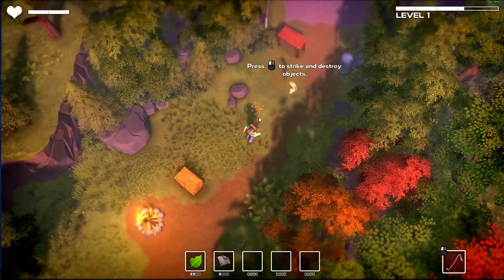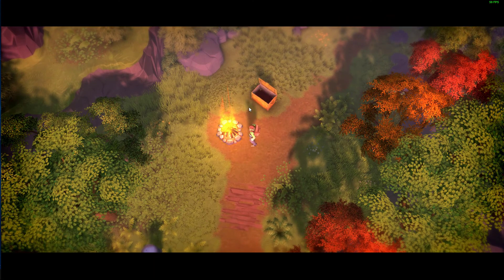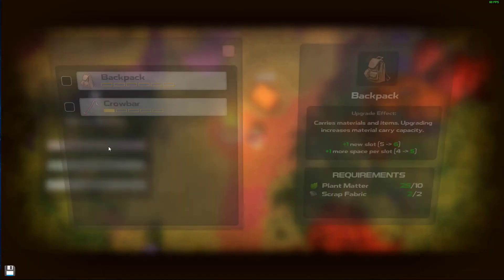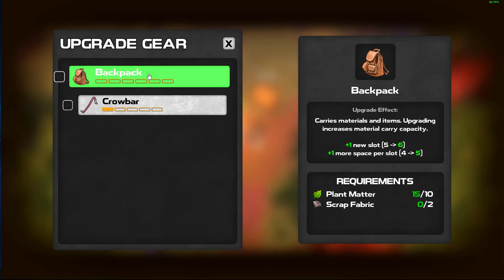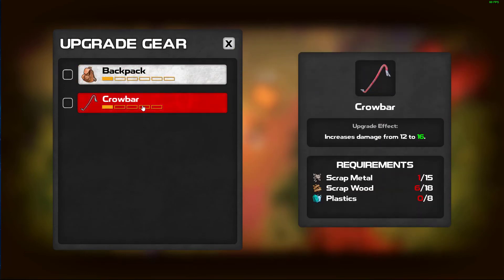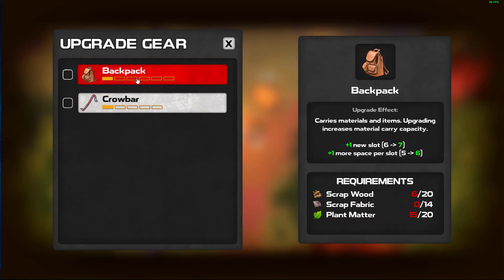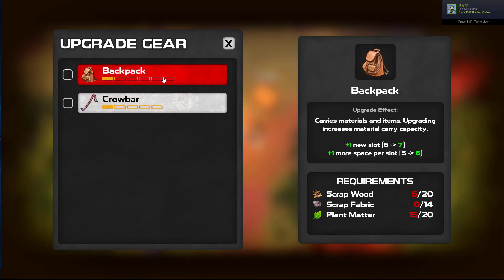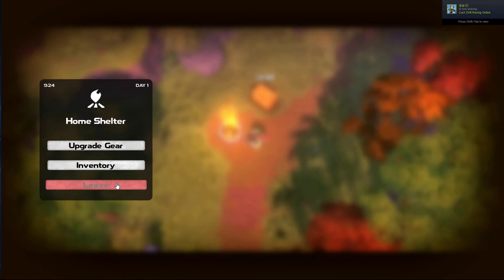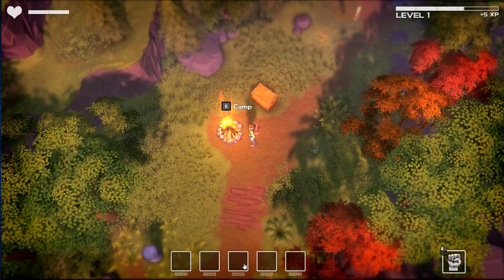Upgrade gear - let's do backpack. I have to hold it - come on Spartan, remember these basic things. We need scrap wood, scrap fabric, plant matter, and scrap metal. It's getting difficult. Right now we've got increased damage - damage of 12. Now I have more inventory squares. Let's go get that exclamation mark outside.